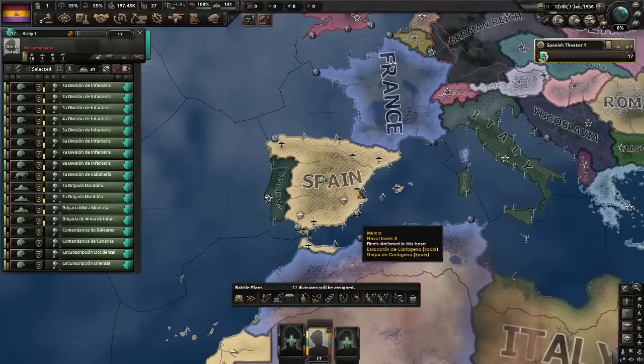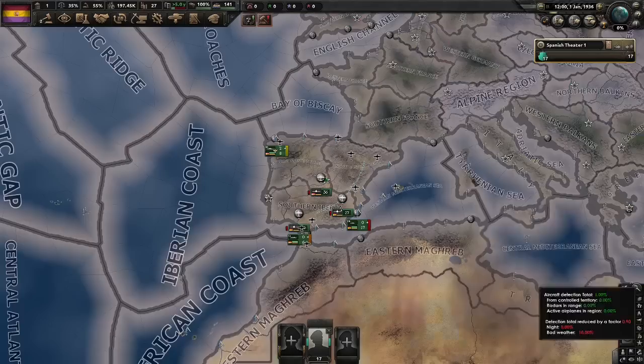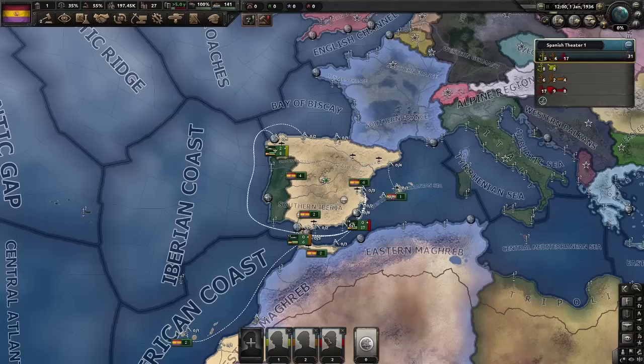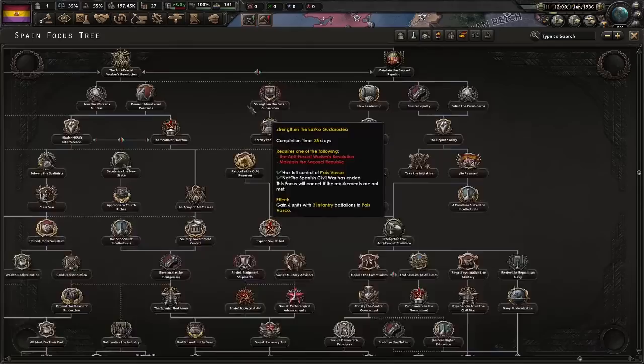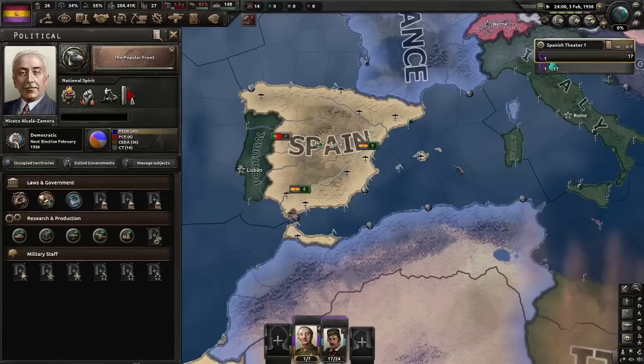For the army, let's just gather it up and leave it on a full back line. I would exercise it but we are actually going to lose all of these 17 divisions, so no need. For the air force, let's also gather it up but this time we are going to exercise it. For the navy, we'll leave these two stacks as they are but put the little ones together. And that is pretty much all of our prep out of the way, so all that's left to do is our focus — the Popular Front — and go to speed 5 and begin.